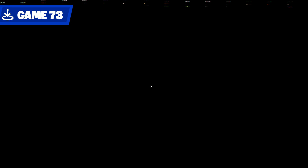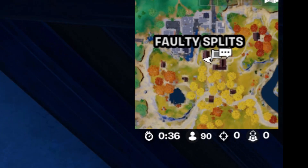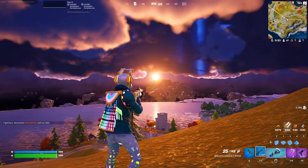I just want to take a second to talk about the best part of this POI in my opinion. This house on the eastern side is the best building in Faulty in my experience. The roof alone has up to three chests, an oath-bound chest, multiple ammo crates, and several slurp barrels, and the rest of the building is jam-packed full of loot. Also, can we talk about how damn pretty Chapter 4 is? In Game 74, I didn't get to appreciate that for long as I fell in the field to frenzy.